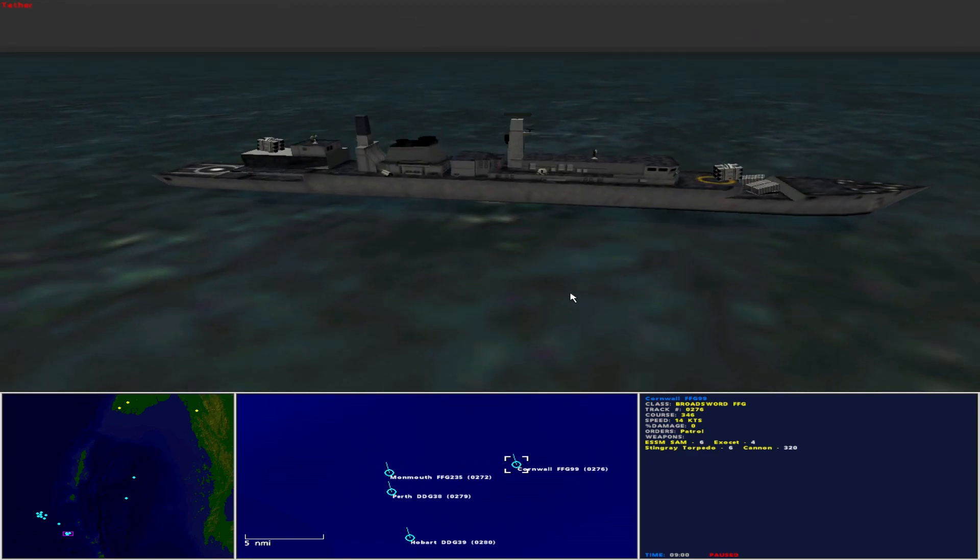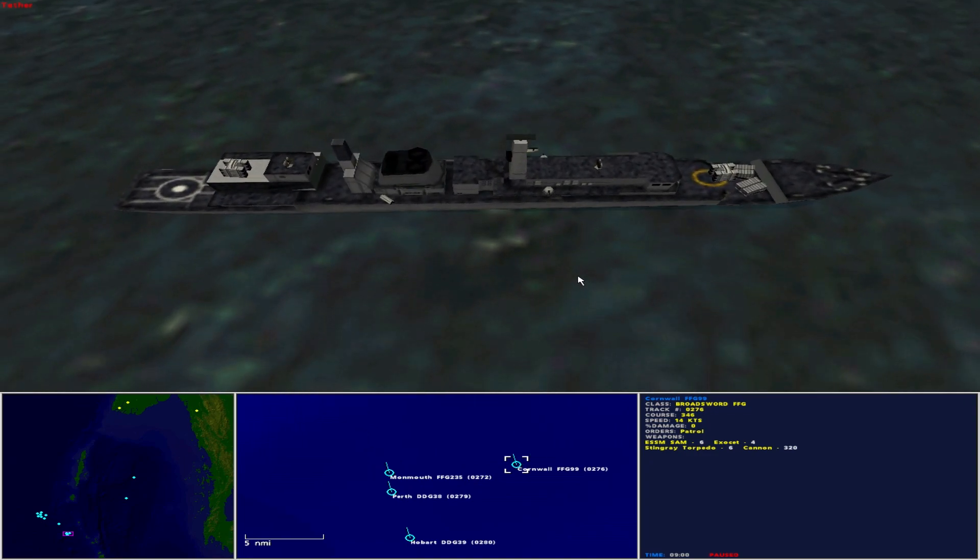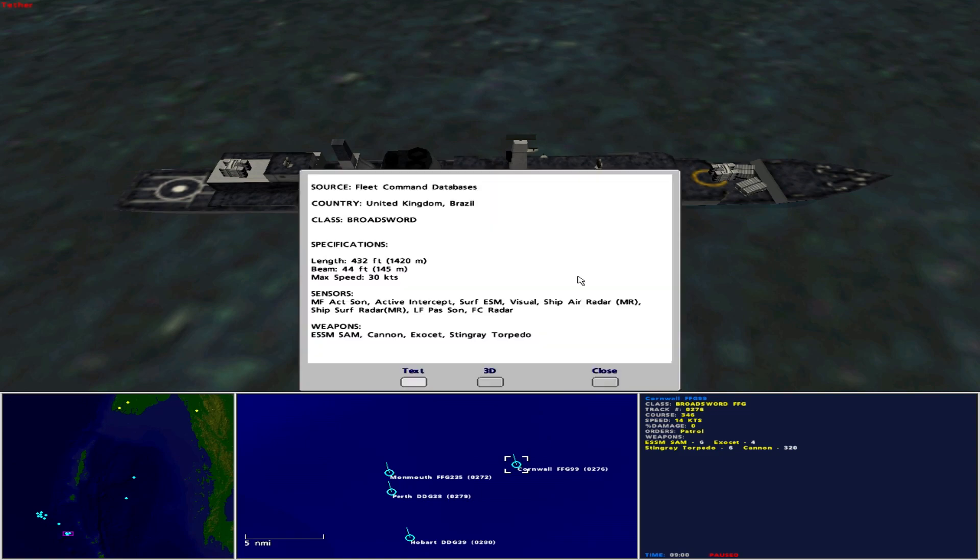Next, HMS Cornwall FFG-99, operated by the Royal Navy as a Broadsword-class guided missile frigate. She is 432 feet in length with a beam of 44 feet and maximum speed of 30 knots. Sensors include medium frequency active sonar, active intercept, surface ESM, visual, ship air radar medium range, ship surface radar medium range, low frequency passive sonar, and fire control radar. She carries 6 Enhanced Sea Sparrow surface-to-air missiles, 4 Exocet missiles, 6 Stingray torpedoes, and cannon.